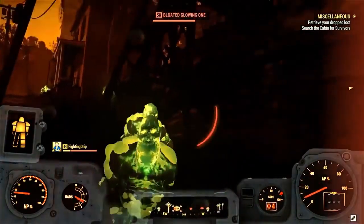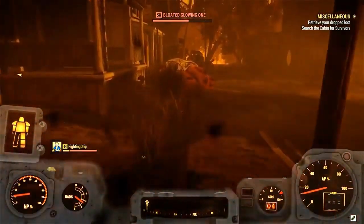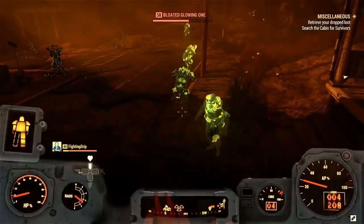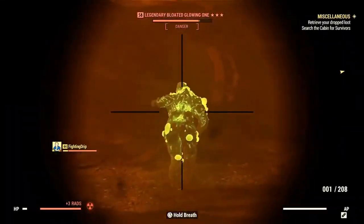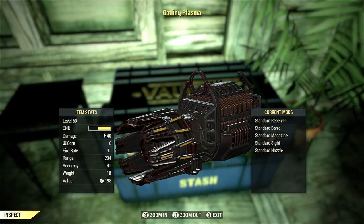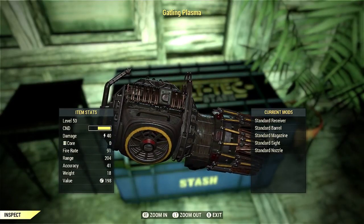Here's me going into ground zero — the blast radius. There are a lot of glowing bloated feral ghouls in here and they're really tough, around level 58. There are a lot of legendaries, which is awesome — you can farm them. I'll be doing a whole video on this in the future. I'm also going to be comparing the Gatlin Plasma to the Gatlin Laser — the Gatlin Plasma has a very slow fire rate compared to the laser, but the laser has lower damage.